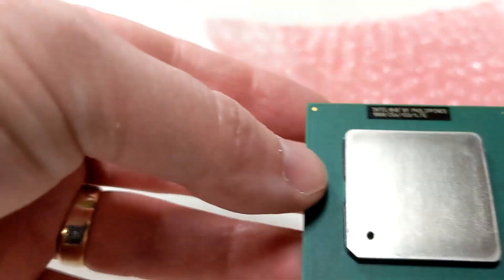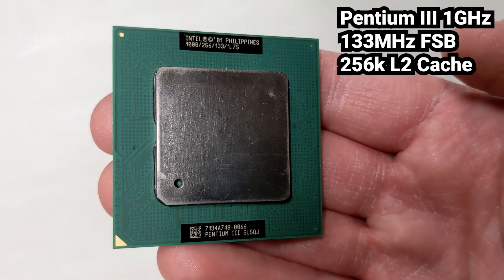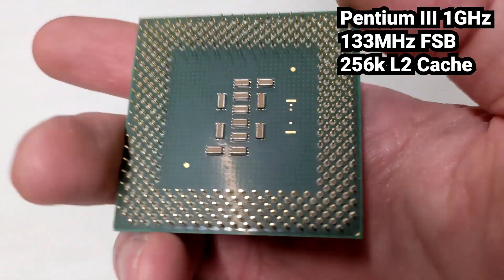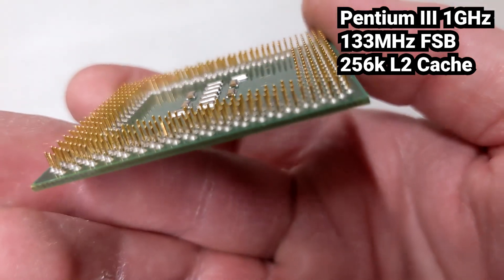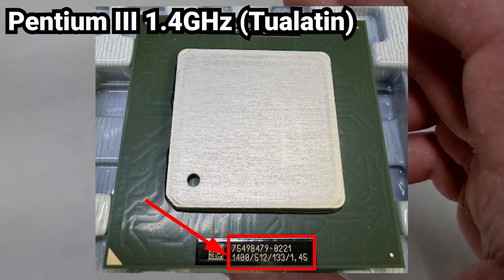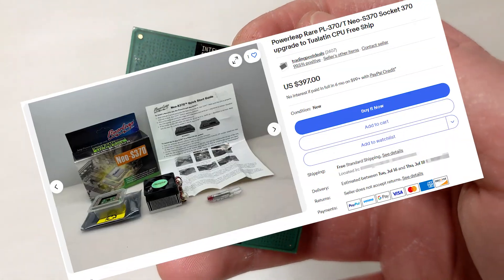Now that I've finished wasting my life trying to make the hard drive faster, let's move on to an actual upgrade. Here we've got a Pentium 3 1 GHz CPU. It's got a 133 MHz frontside bus and is the maximum supported CPU for this motherboard. Technically some faster Pentium 3s exist, but you need to use some crazy adapters to make those work and they are not cheap.